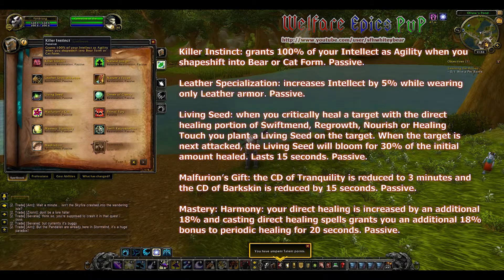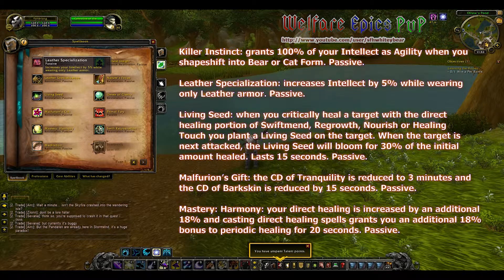Killer Instinct grants 100% of your intellect as agility when you shapeshift into bear or cat form. Leather Specialization increases your intellect by 5% while wearing only leather armor. Living Seed: when you critically heal a target with a direct healing portion of Swiftmend, Regrowth, Nourish, or Healing Touch, you plant a Living Seed on the target. When the target is next attacked, the Living Seed will bloom for 30% of the initial amount healed.